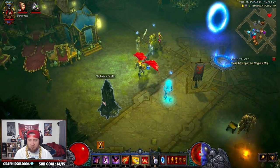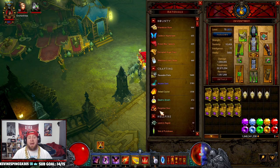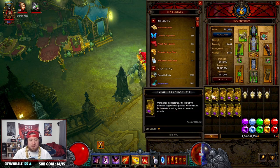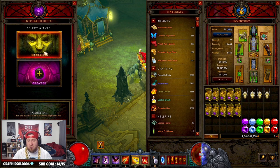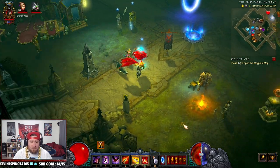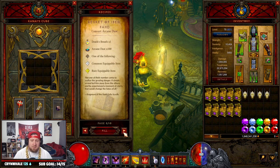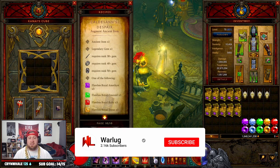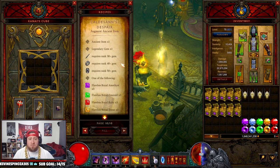That's going to do it for how to farm all the crafting materials inside of Diablo 3. If you're not playing Season 26, still do bounties for all of these materials overall, but then make sure you're doing rifts for your Death's Breaths, your crystals, and your Forgotten Souls. And don't forget to convert those items inside the cube if you have too much of one or another. Let me know down in the comments if this has helped you, and if it has, make sure to like the video and subscribe if you're new here. As always, stay gaming, and I'll catch you in the next one. Peace.